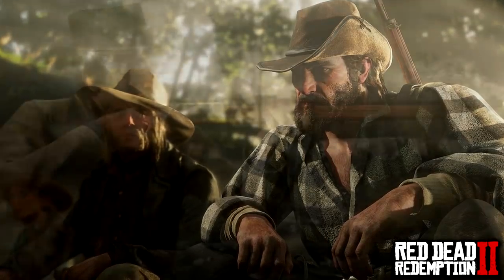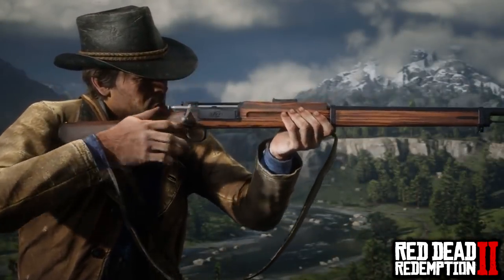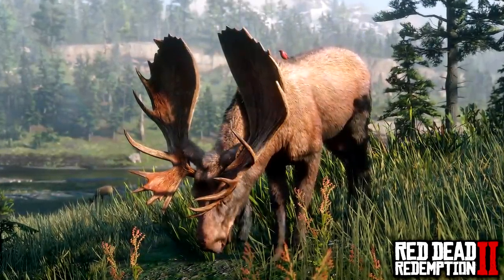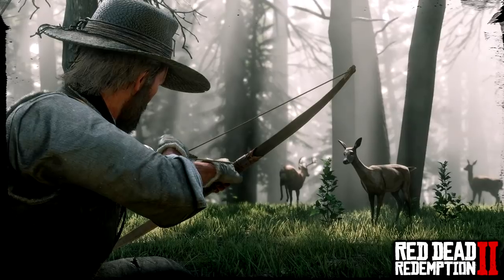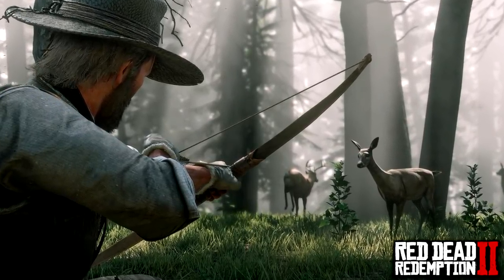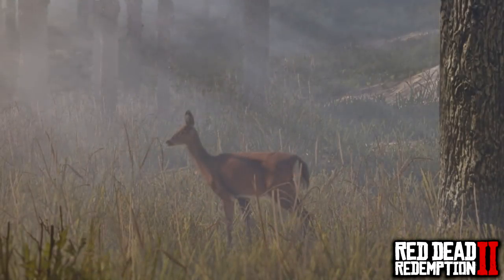Once you've decided on your weapon, it's all about getting that kill quickly to avoid any unnecessary chases through the forest or suffering of the animal. Use the crouch ability to maintain minimal visibility and get a good vantage point on your prey. This keeps you out of sight and benefits stealth mode, allowing you to move quietly without getting spotted. Always aim for the heart or a crucial hit area such as the head, but the heart is the best area.